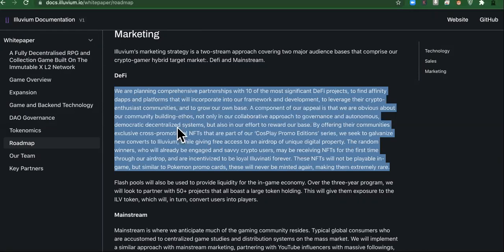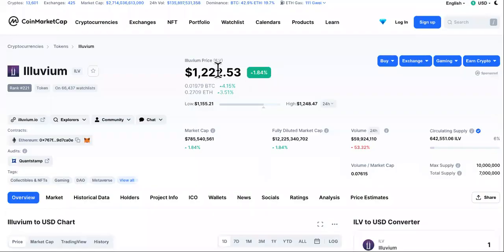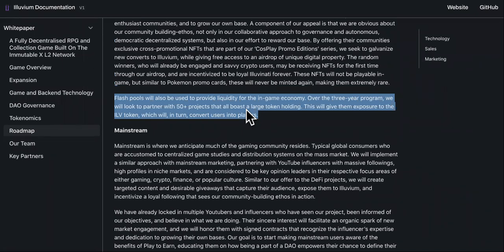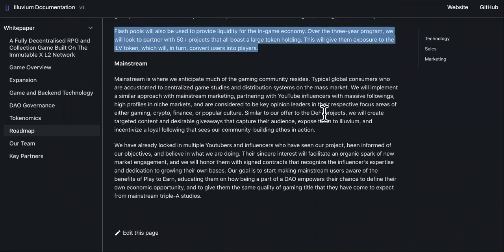They're very open with what they're doing, how they're gonna get the game going, and how they're going to grow. They're already at $1,222. So they're actually rolling out their roadmap — and that's what I tell you guys: when they start rolling out the things they promise in their roadmaps and white papers, that's when it starts to translate in price. Not a minute sooner, unless you get lucky. Flash pools will also be used to provide liquidity for the in-game economy. Over the three-year program, they will partner with three projects that boast large token holdings.